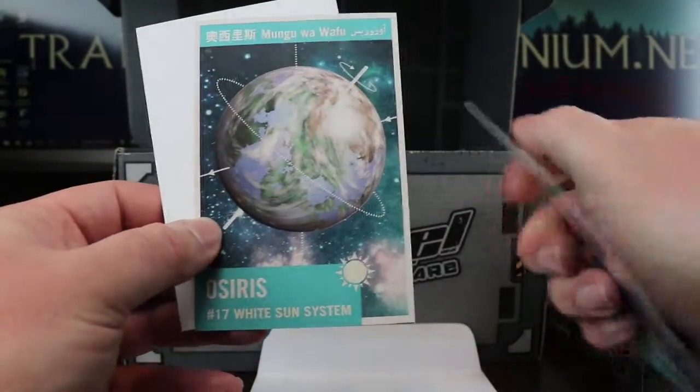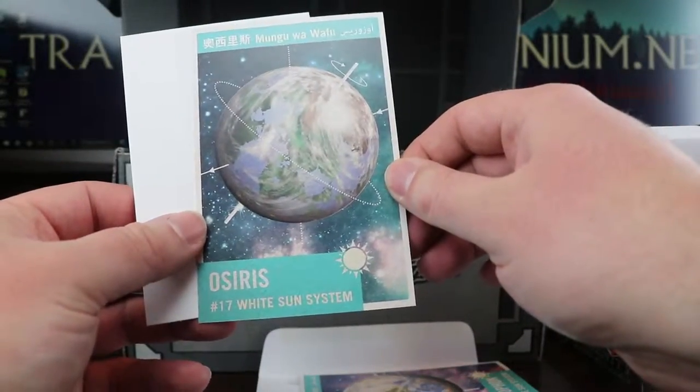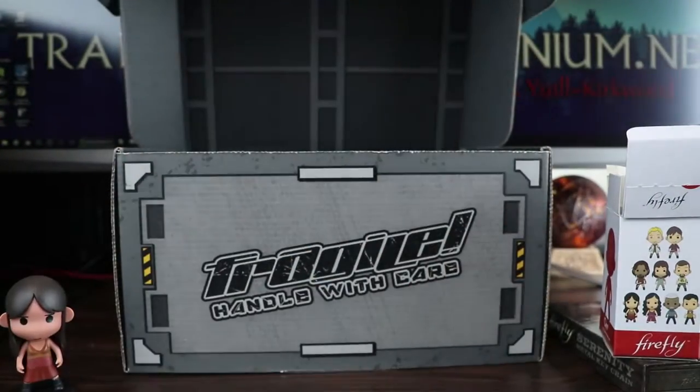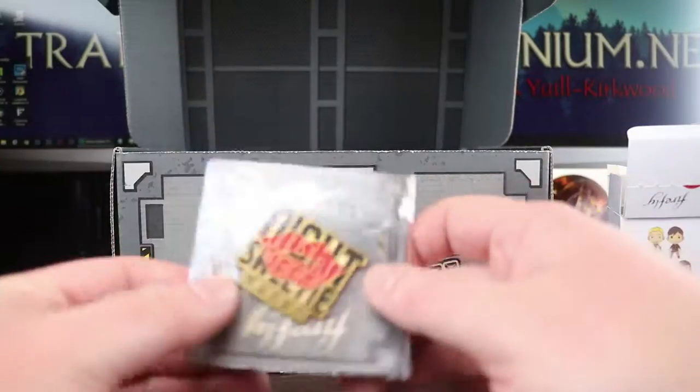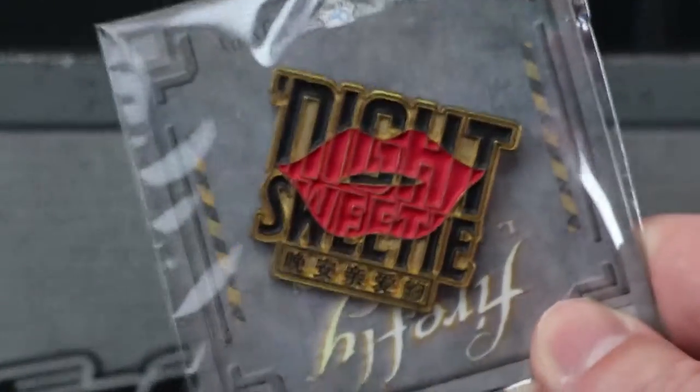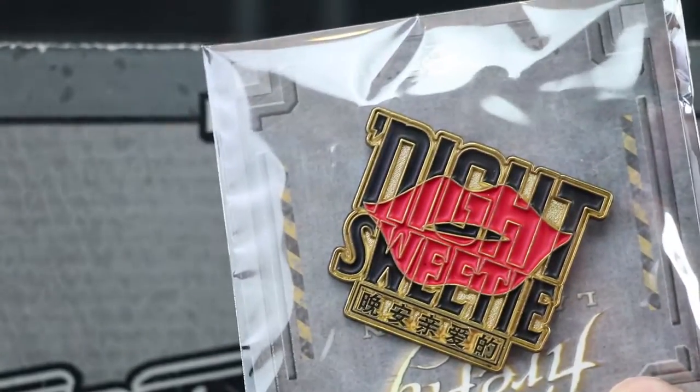There are some instructions on the back as well — I think you can pause the video and read those yourself. There's Osiris and some little details about that, and a blank bit of card. And there we go — we've got our rare web ad. Let's see if we can zoom in on that so you can see Saffron's lips.